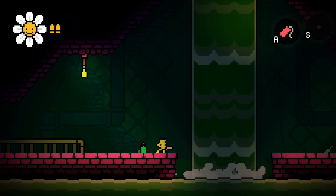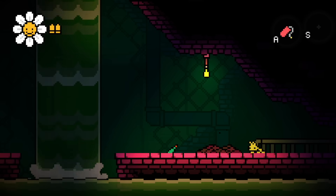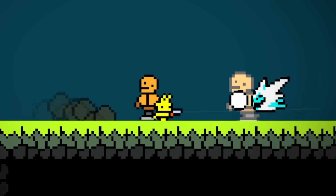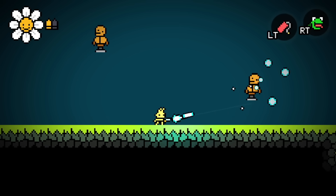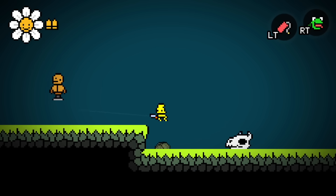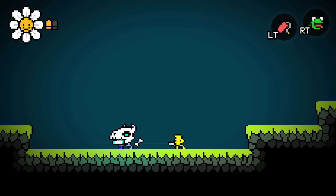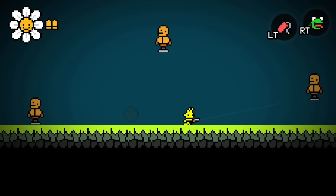I want to share some of the things I've experimented with and what's been helpful during this development process. The first thing was I was playing around with the idea of having aim assist, thinking about how sometimes it's a little difficult to hit enemies. After implementing it, I'm actually pretty happy not having it — there's something about it that feels kind of clunky, like you don't have control over what you're doing. But it was a pretty cool experiment and I had fun shooting these little dummies.